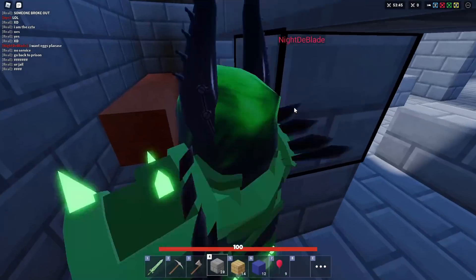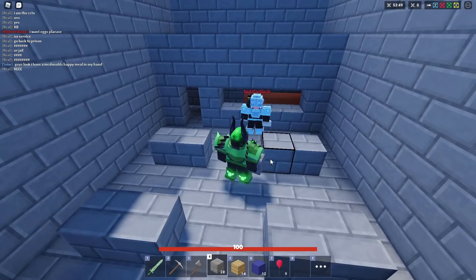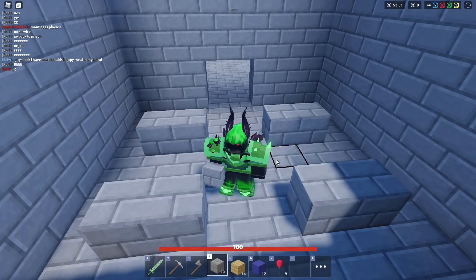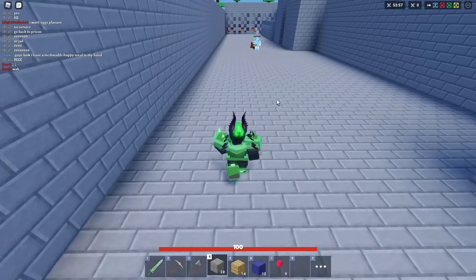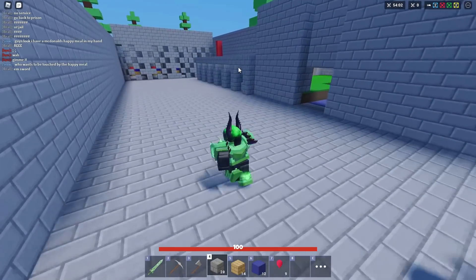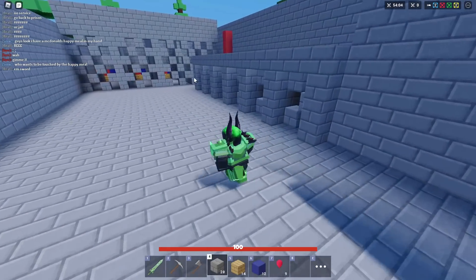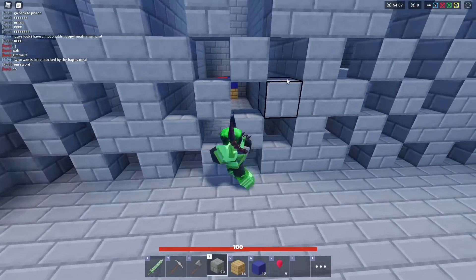We have this food area, then we have the chairs and seats, but we couldn't really build them because we don't have that much room, so they're kind of just two stone blocks. Then we have some cells over here — there are some big cells and some small cells. I don't know why we built some big ones and some small ones, but these are actually pretty fancy.